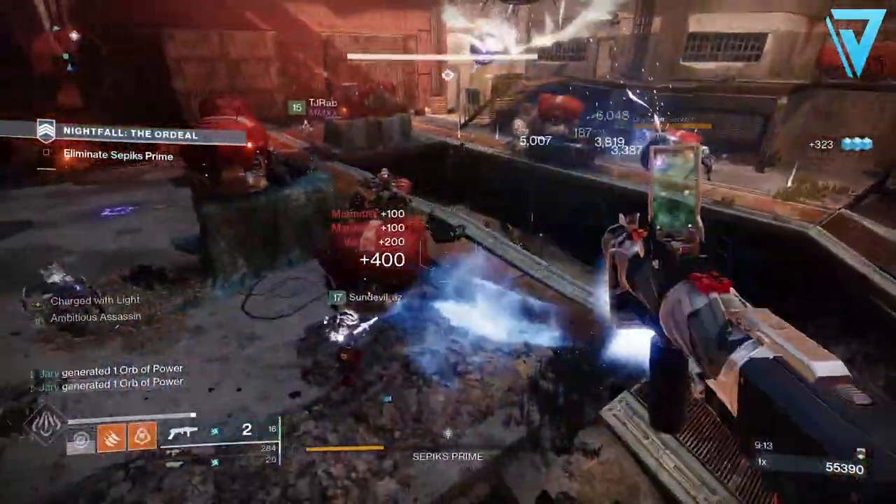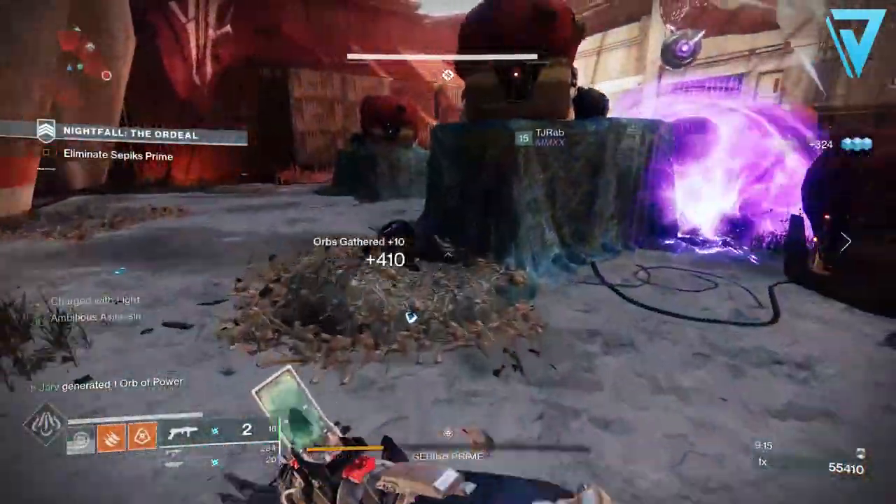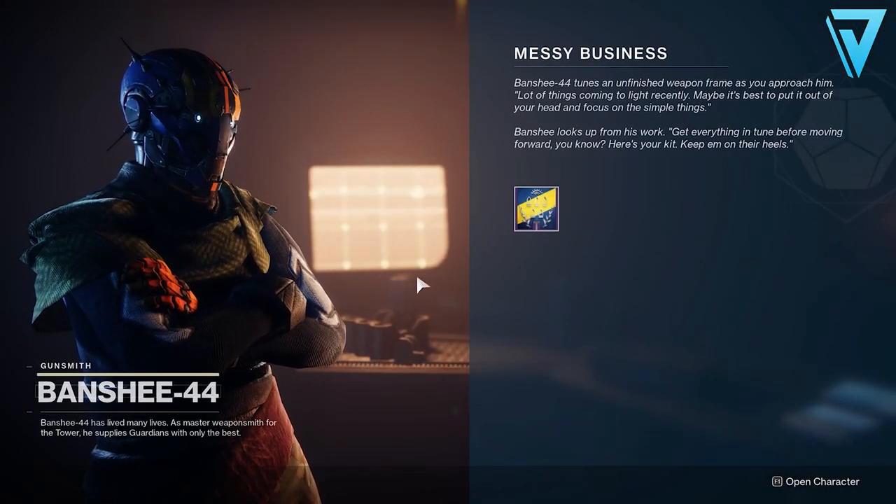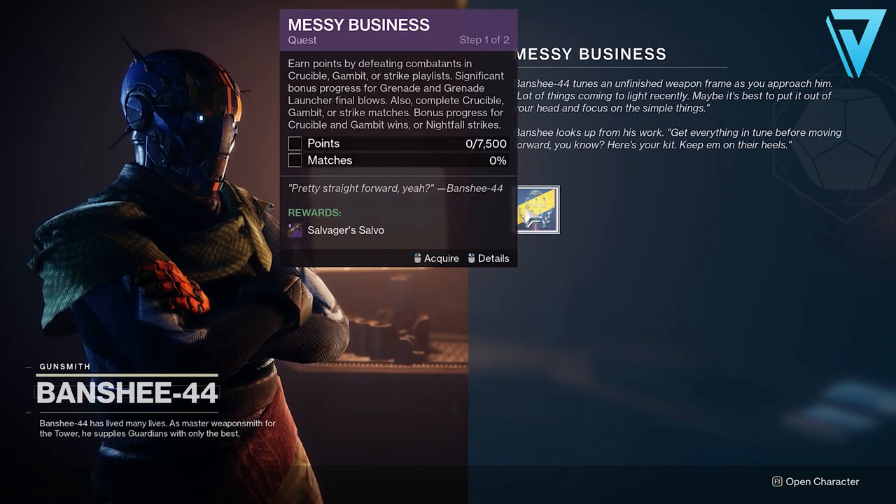So that's what Salvager's Salvo is, but how do you go about getting it? First you need to visit the Gunsmith over in the Tower — he'll have a brand new ritual weapon quest. The quest step reads: earn points by defeating combatants in Crucible, Gambit or the Strike playlist, with significant bonus progress for grenade or grenade launcher final blows. Also complete Crucible, Gambit or Strike matches, with bonus progress for Crucible and Gambit wins and Nightfall strikes.